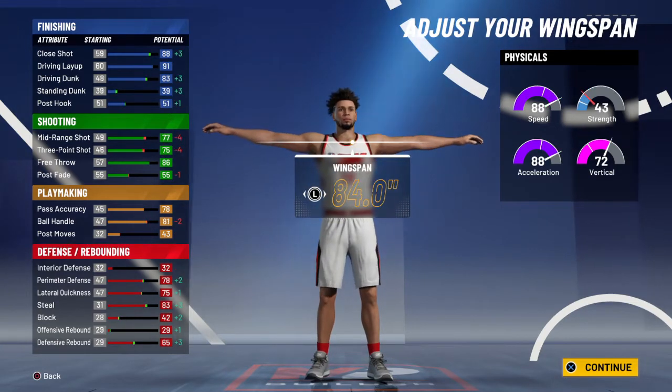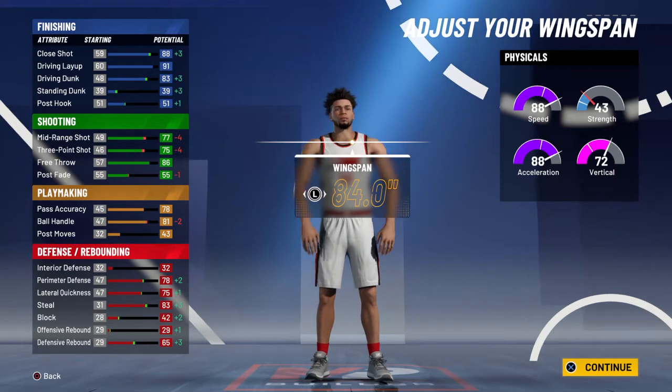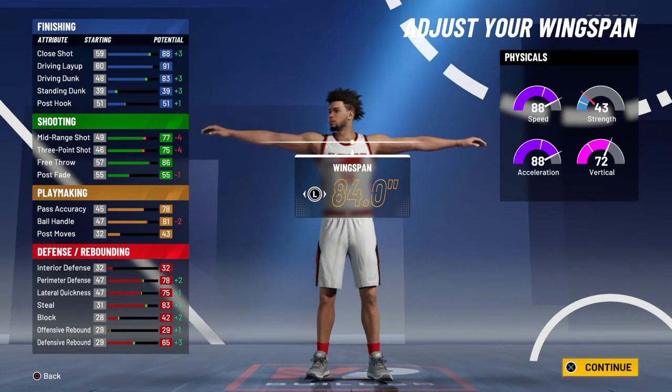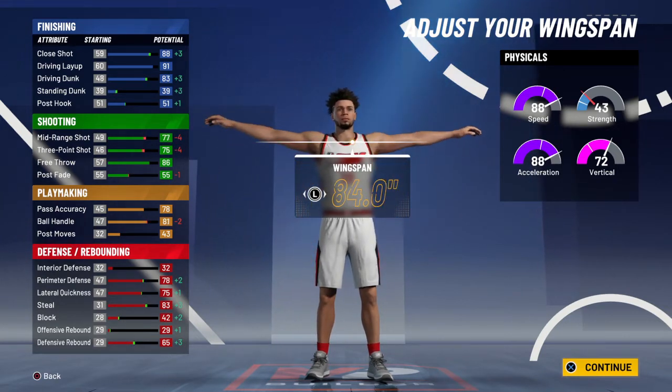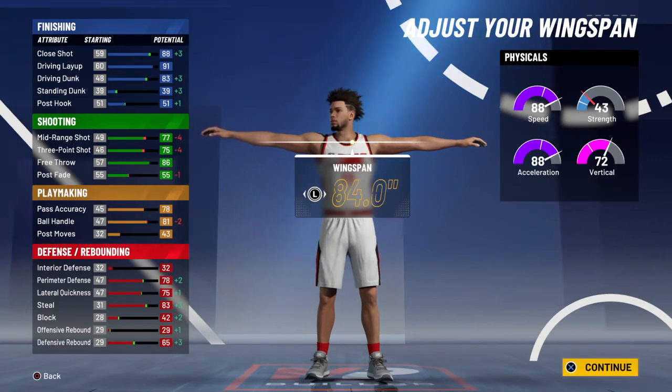For wingspan, this year it really doesn't punish your ball handle that much. Yes, you're losing some shooting, but at the same time you're getting a lot of dunking and defense — it's crazy. This build gets an 83 steal and it's a non-lockdown, so if there's plus five in the game you're still gonna get an 88 steal, which is pretty insane. Personally, I would either go one below to get ball handle to 82, or go max to get the extra dunking but lose a little shooting — you're still gonna be able to shoot with a 75, so that's not really an issue.